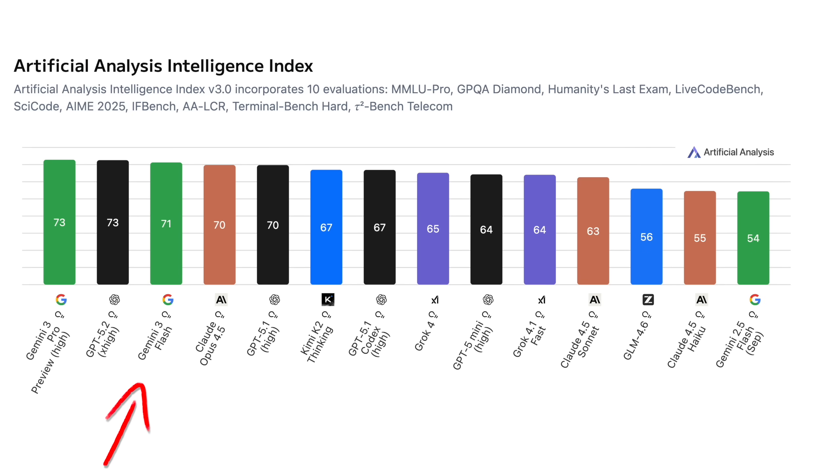Gemini 3 Flash is here and I'm excited because it is looking really good. It's everything that I want in a Flash model: it's fast, cheap, and doesn't compromise on intelligence too much. In fact, Artificial Analysis ranks this higher than Opus 4.5 on their Intelligence Index. So yeah, it's looking really good. Or is it?